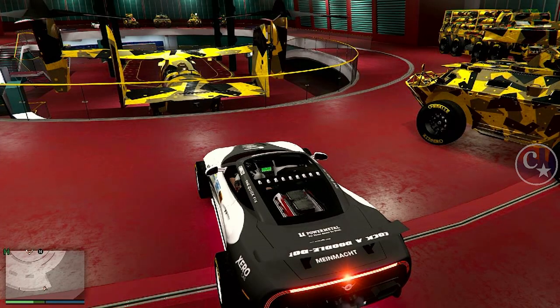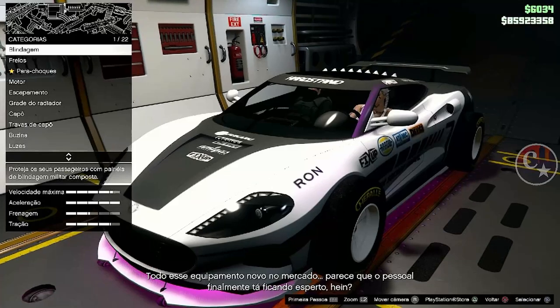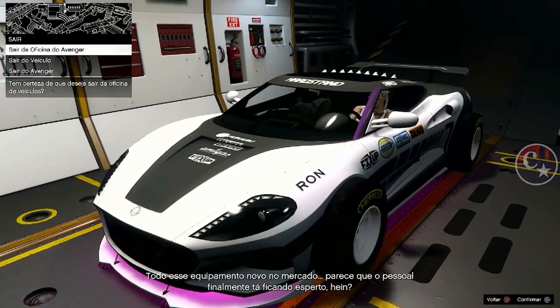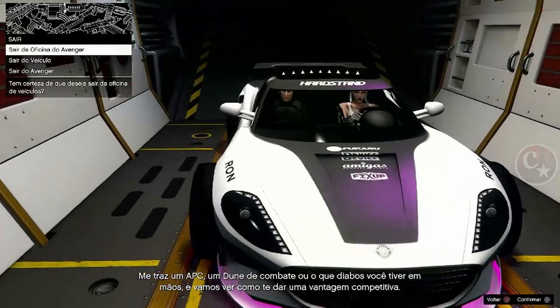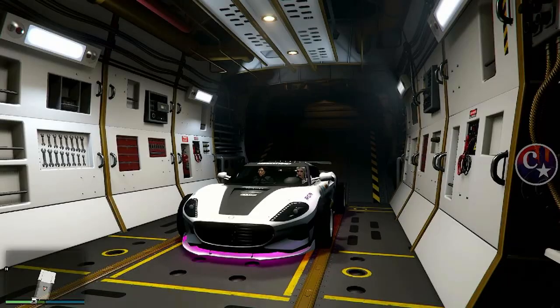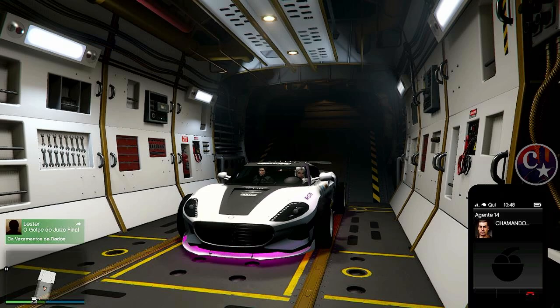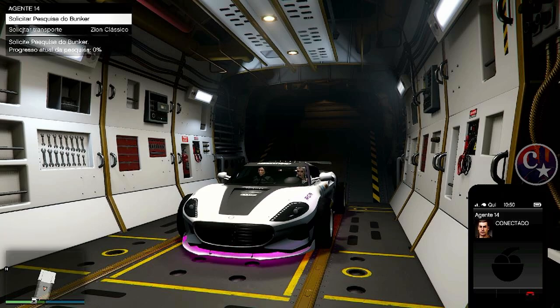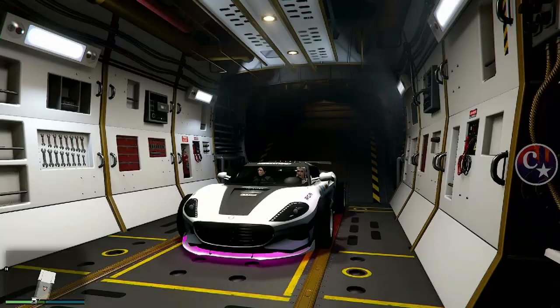Setinha da esquerda pra gente estar acessando a oficina do Avenger. Chegamos aqui dentro, cancela, e vamos deixar em cima de 'sair da oficina do Avenger.' Assim que você clicar, rapidamente você vai abrir o telefone e vai até o Agente 14. Sair da oficina do Avenger — clica. Rapidamente abre o telefone, vá no Agente 14, solicite uma missão.